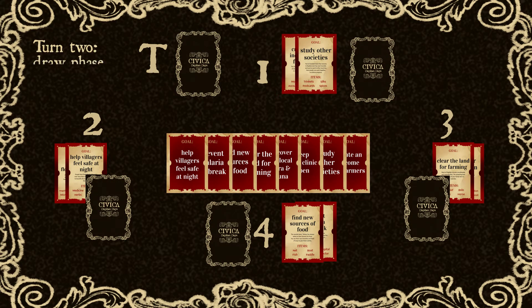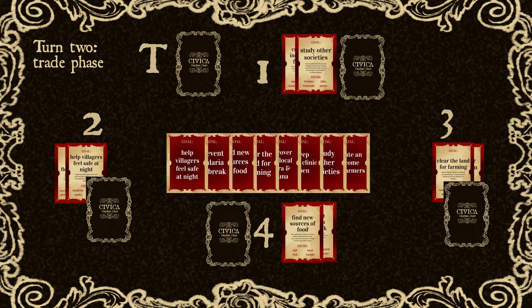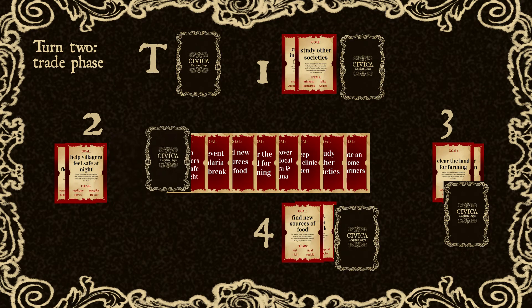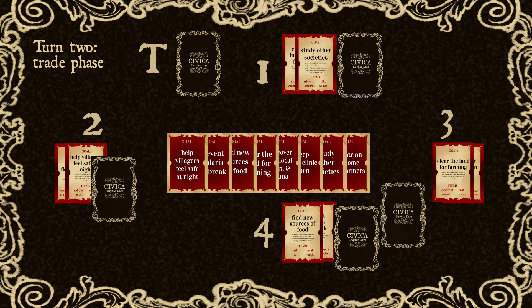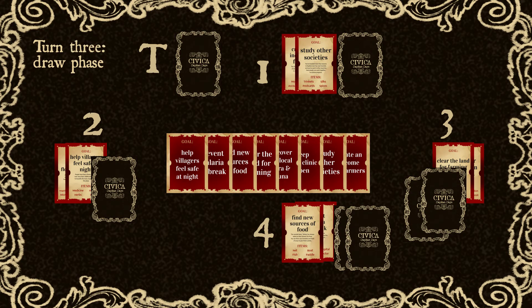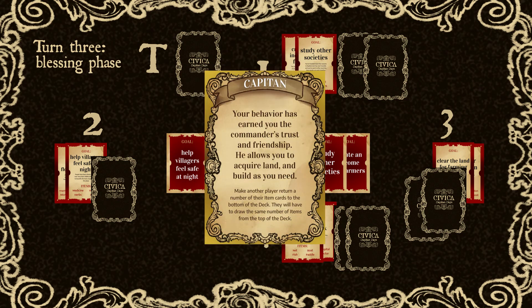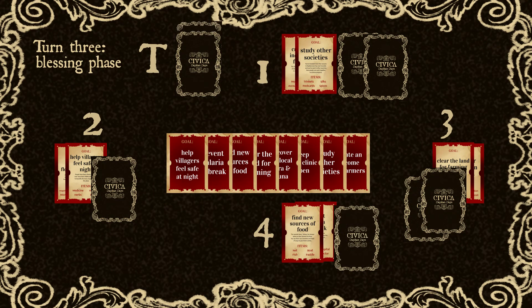On the second turn, the first group can choose to either draw from the deck or trade with another group. Players are allowed to refuse trades, so it is up to the trading player to negotiate with the other groups. It's up to your group if you wish to sabotage the others or cooperate in completing each other's goals. So if there are no available trades, your only choice is to take from the deck. If you pick a blessing card from the deck, you have to use it and follow the instructions written on the card. Afterward, you return it to the deck and shuffle it again.